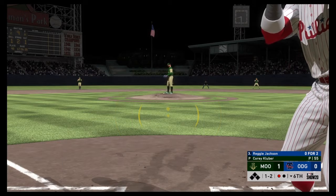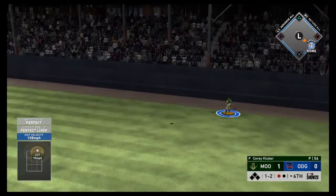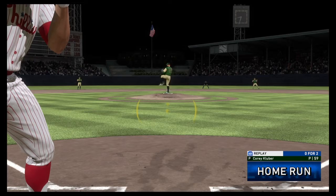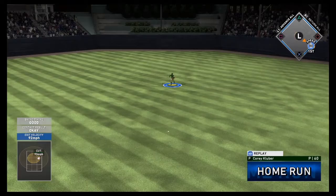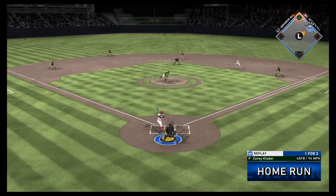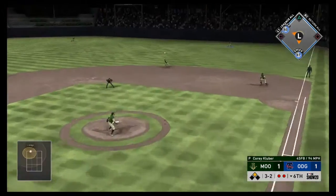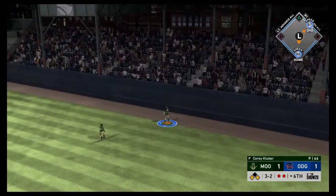In the bottom of the sixth, down by one, Reggie Jackson hits a perfect-perfect liner off the cutter for a home run to tie the game at 1-1. Then Ryan Sandberg gets a base hit up the middle, steals second, and we steal third. On a full count, Mini Minoso hits one into the gap for a double and we take the lead — it's 2-1 in the bottom of the sixth.